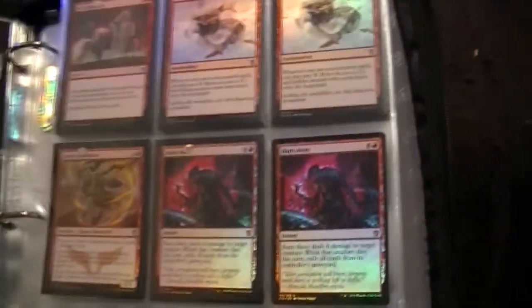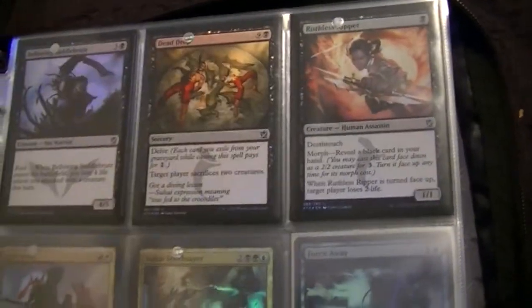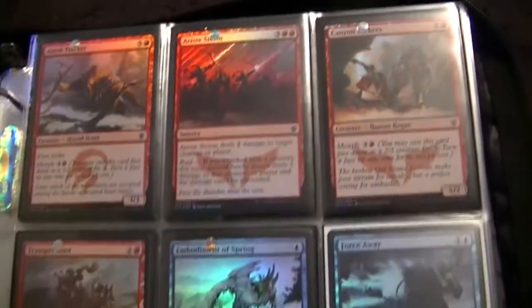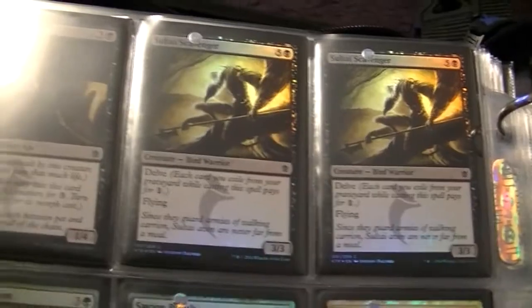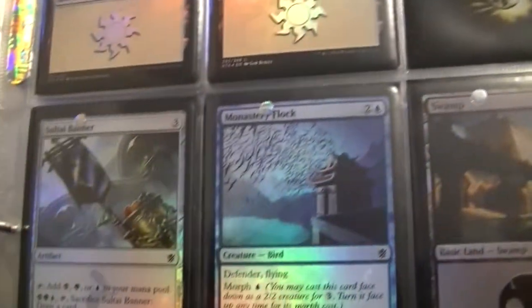Now these are my foil Uncommons, which aren't anything that great. I do separate my cards — most of my cards are by color. These are all foils by the way. And now we get into the foil Commons, which I will just quickly glance over because they're nothing spectacular. I do have a lot of foil Commons actually. I also have my foil Plains, foil Swamp, and a foil Windswept Heath — which threw me off because I thought it was a foil Fetchland, but it was not.